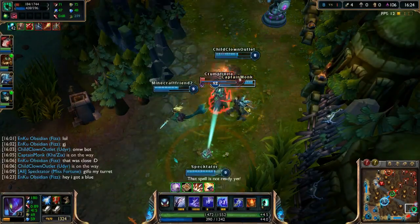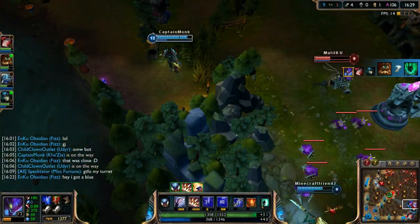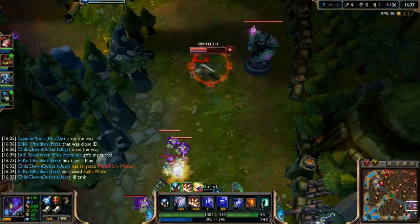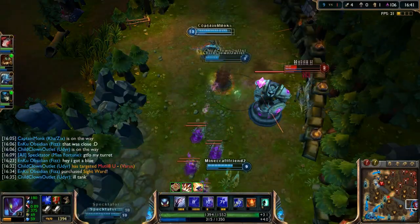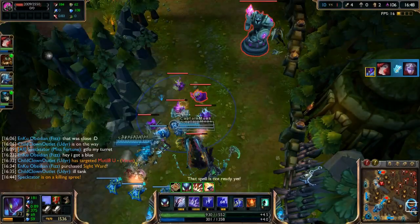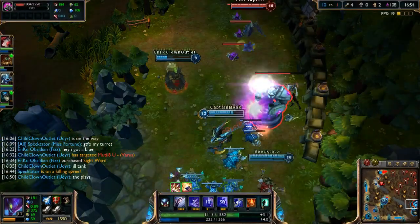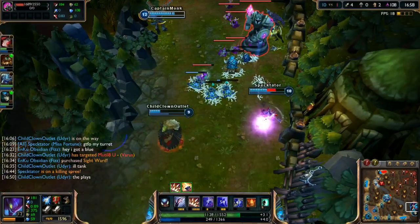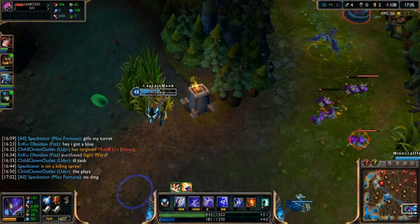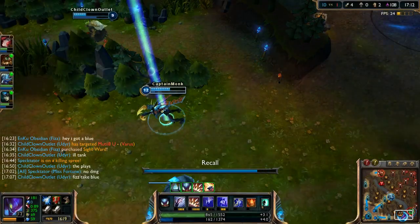We get the dive kill. Zac tanks it — let's do this, he's tanking it. There we go, we got him. Jump out for the reset and we're good to go. Good job guys. We clear out the wave and get some gold. Anivia shows up — this is dangerous. We toss spikes behind us, we're not going to hit her — that's okay. Let's recall. We jump and we're good to go.